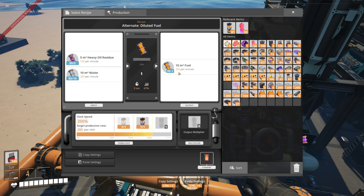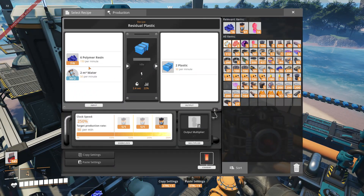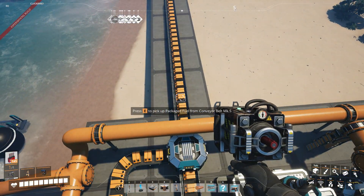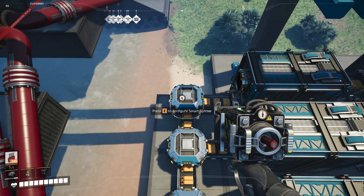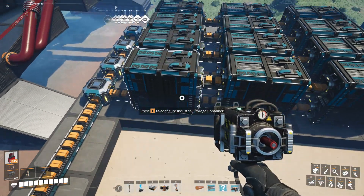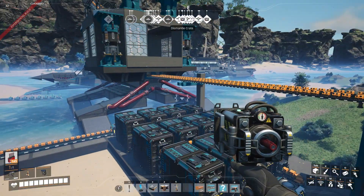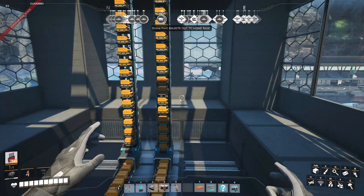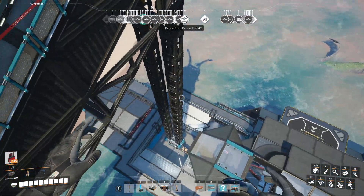We're only using 200 fuel a minute, with 100 heavy oil residue, and that's just for plastic. I've got containers being made, and I have it all merging into one line, then set to overflow. That way I divide it into a bunch of containers and have a surplus pretty much forever. We built this crane so it just transports it up the conveyors and all the way down to the top.